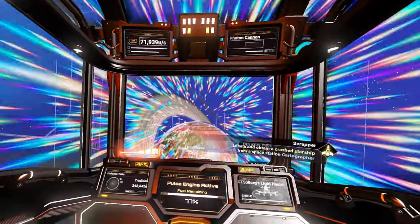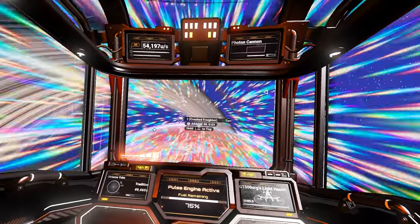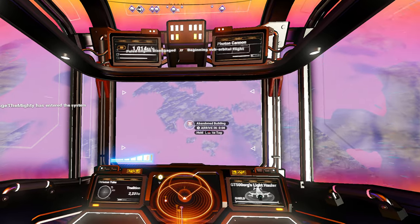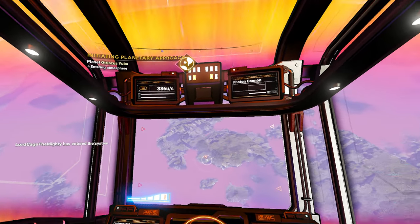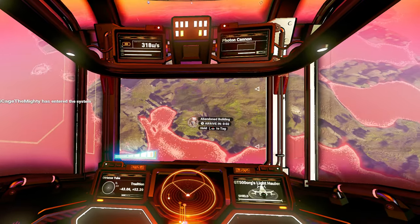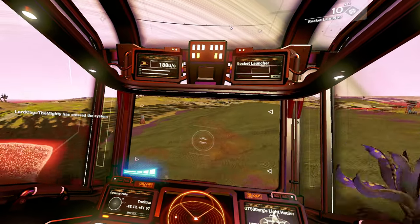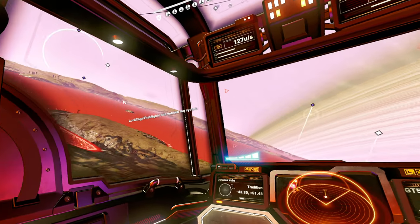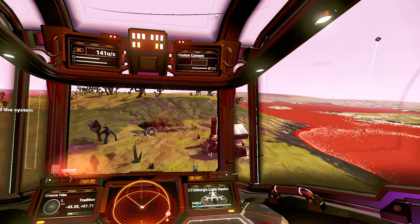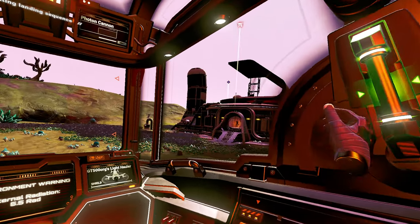I bet that planet back there was undiscovered because there was no point for anybody to go to it. I'm just trying to run this as fast as possible. I didn't want to get stuck running to some stupid abandoned building — I'm trying to look for an abandoned ship. And I just ran into the ground. That is a very red body of water there. That was actually a nice landing — I'll take it.